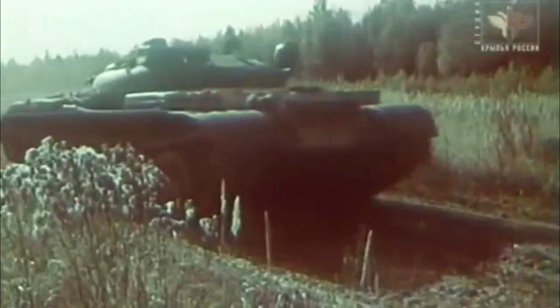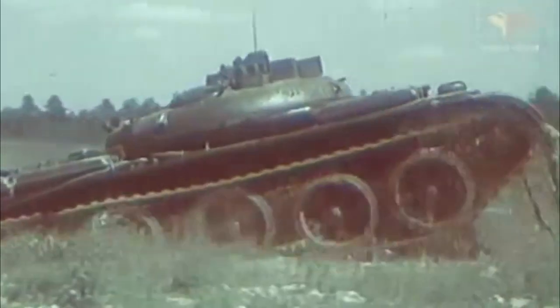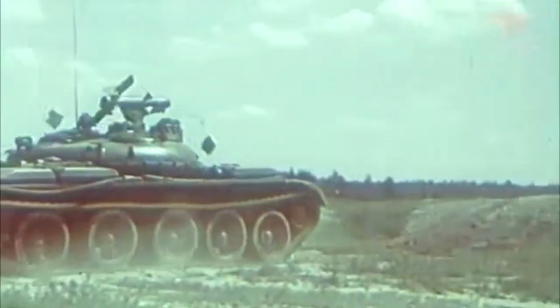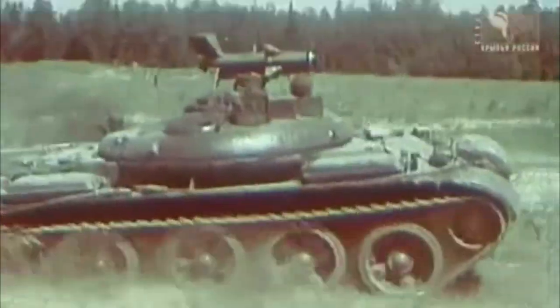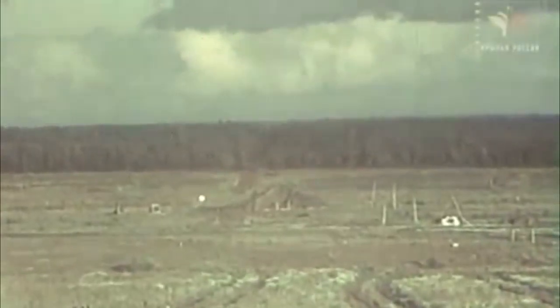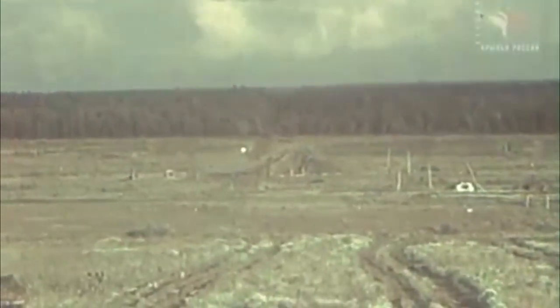Now let's talk about the missile specifications. This is the 3M7 Drakon, or Dragon missile. It weighed 54kg, the warhead was 5.8kg, and it was a shaped charge — it would have to be, because unlike conventional missile systems like the TOW missile that takes advantage of top weak armor, the Dragon goes for side armor. The diameter is 180mm and the wingspan is 860mm.